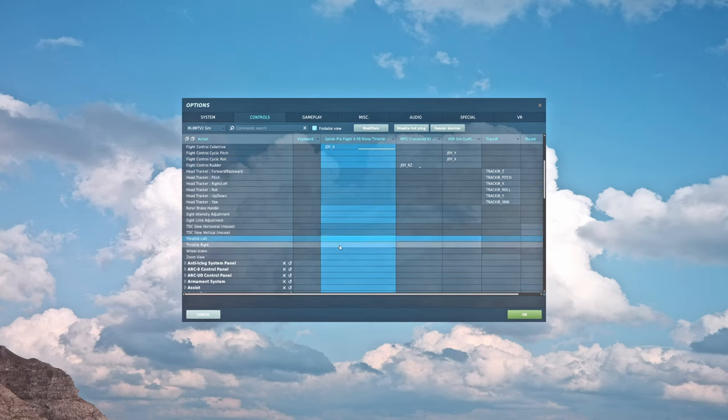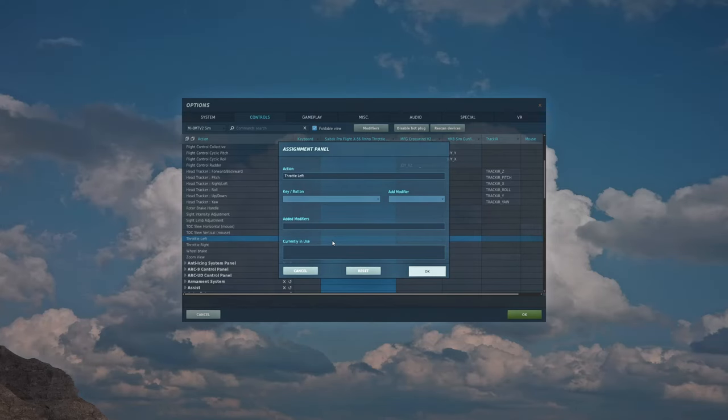Scrolling down a bit, we have throttle left and throttle right — these are your engine condition levers or ECLs. If you have spare bindings, like the two little volume knobs on the X56 throttle, those work well. They're not essential since they stay in the center position basically all the time and only get raised for emergency situations, but if you have the bindings available, it's not a bad idea.